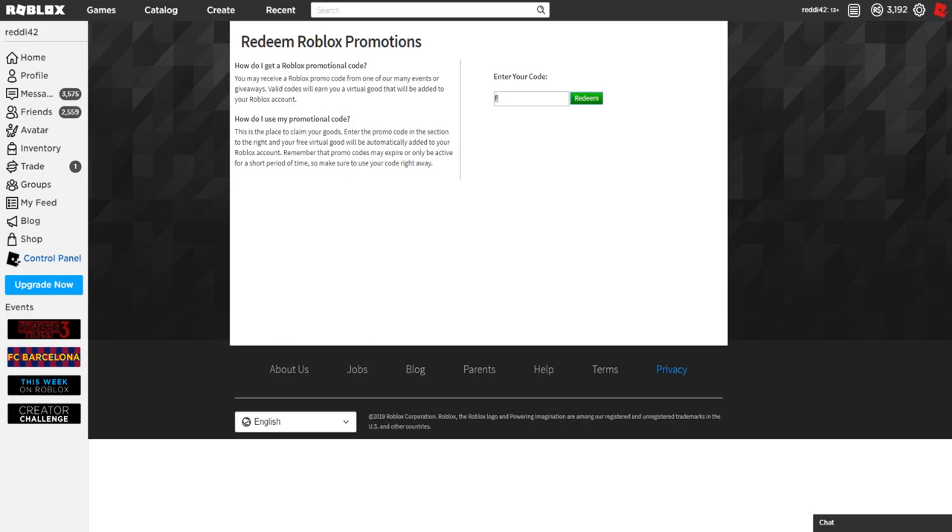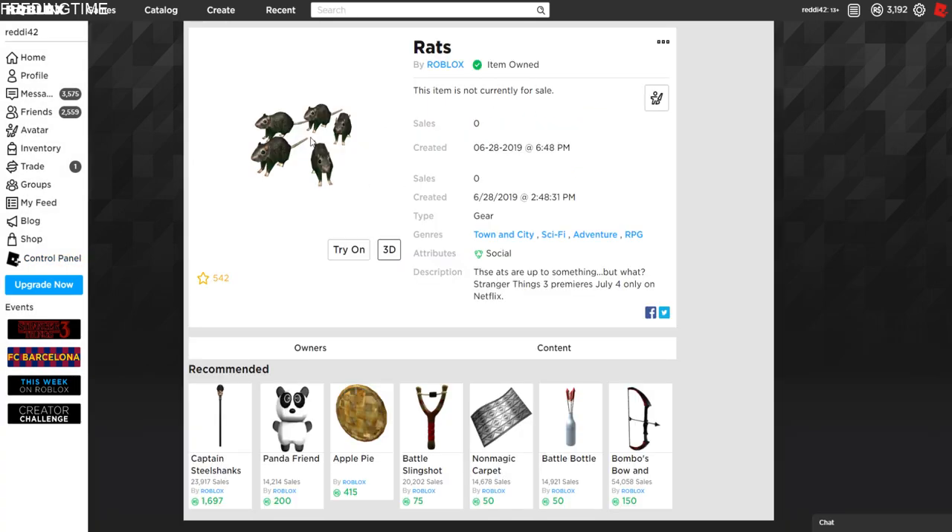I'll keep this short. The code for the rats for the Stranger Things event is 'feeding time.' Just click redeem and we're redeemed. What you get is these rats.